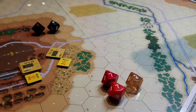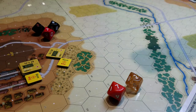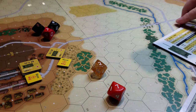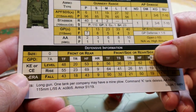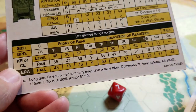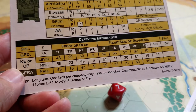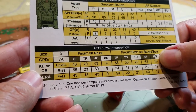After the hit we want to know the hit location. I rolled a seven, which according to the AP hit locations table means it's going to be on the hull side front. The next thing that happens after that is we want to make sure we take into account any defensive benefits from the armor. So we have a hull side hit confirmed.